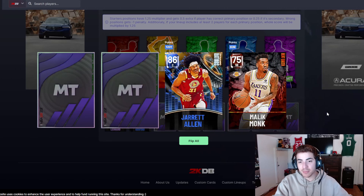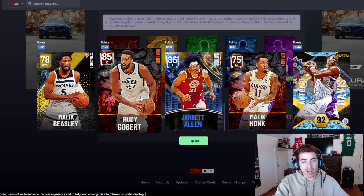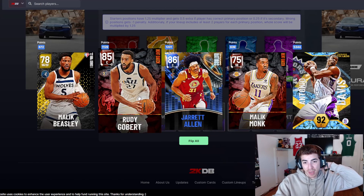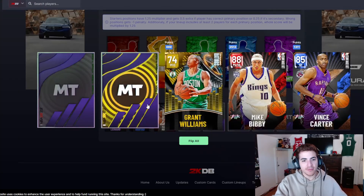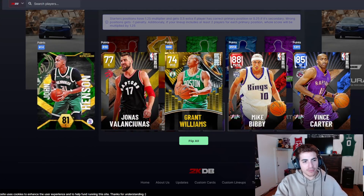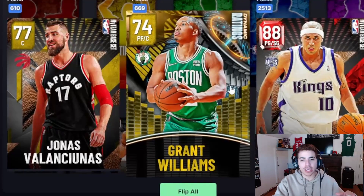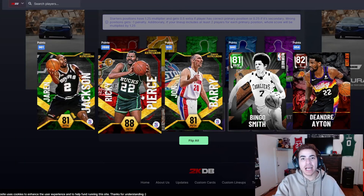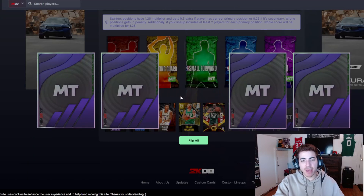We start off with Jared Allen, Malik Monk, Davis — I'm not taking Davis, Davis is trash — we got Rudy Gobert, we already got a big so we're taking Malik Monk because he can shoot a little bit. Next pack we get Mike Bibby, Swole, Vince Carter, Valanciunas. We're gonna take Grant Williams using his hero card. Then we take Ricky Pierce because he's probably not gonna play anyway.